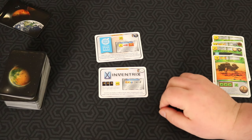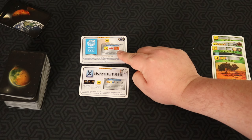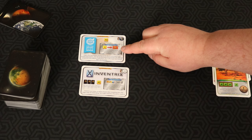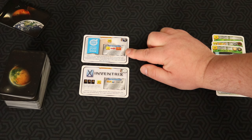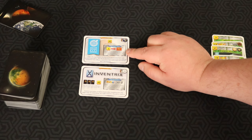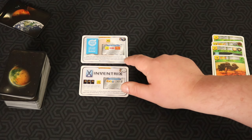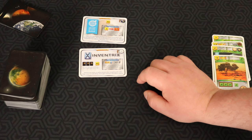Now looking at the next two corporation cards. The United Nations Mars Initiative is really focused around helping you get terraforming rating — you get a play of three points to gain a terraform rating, which is really cheap, and you can do it if you've raised your terraform rating that turn. The downside is that early in the game it's difficult to get that initial terraform rating — you're focused on production, not winning. Although it could net around 14 points total, I don't like this card too much.